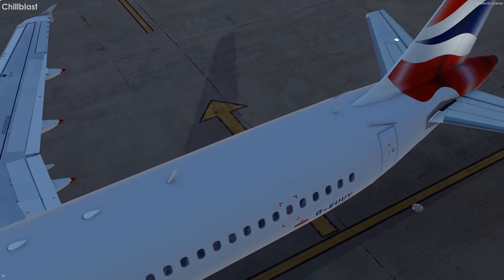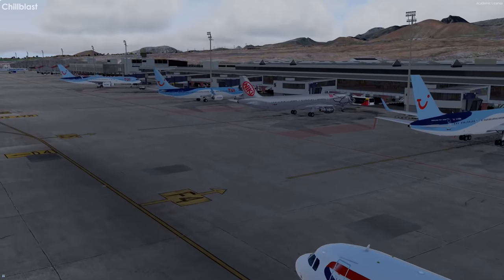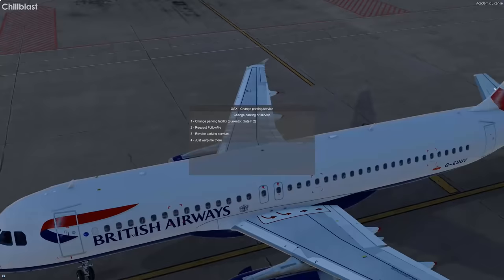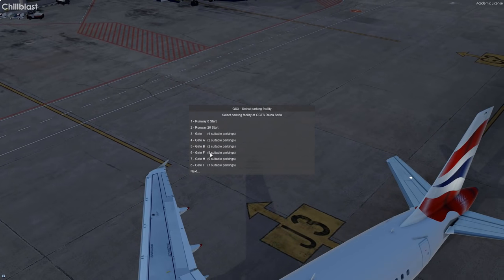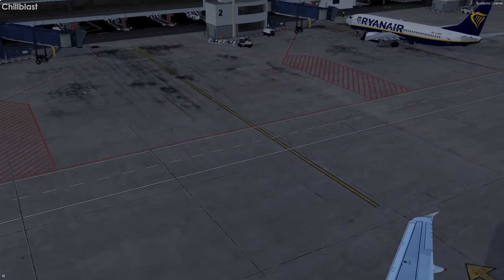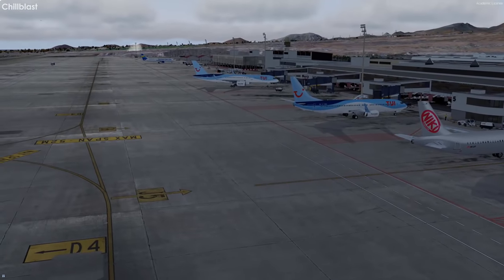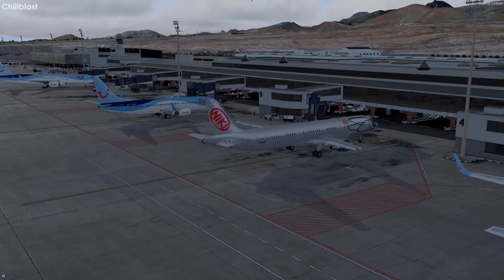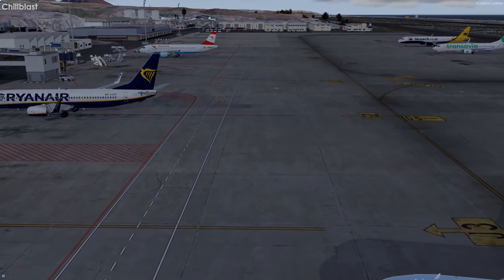Parking brake on. I just saw stand J5 — and there is a jetway inside the terminal. APU bleed on, engines off. Block time: 4 hours 32 minutes there, 4 hours 26 on another display, 4 hours 13 minutes flight time. Welcome to Tenerife South. I think GSX and the scenery just don't like each other — which is why I messed up the parking. I hope you'll forgive me on that.